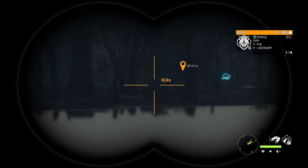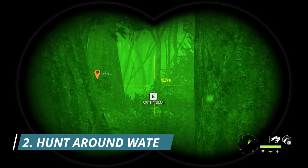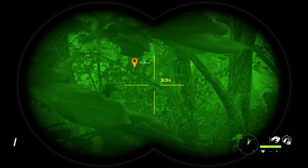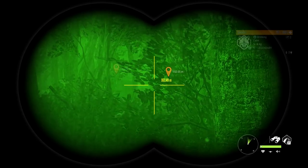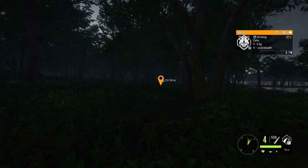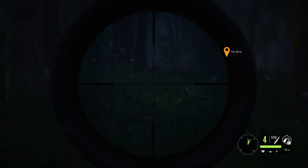Tip number two for finding more diamonds is to hunt around water or hunt drink zones. Hunting drink zones is the easiest way to find diamonds. It is not the only way, but it is the easiest. The reason is it is so easy to find animals when they are drinking around water because it is open. When you spot around water, you are going to find animals drinking.